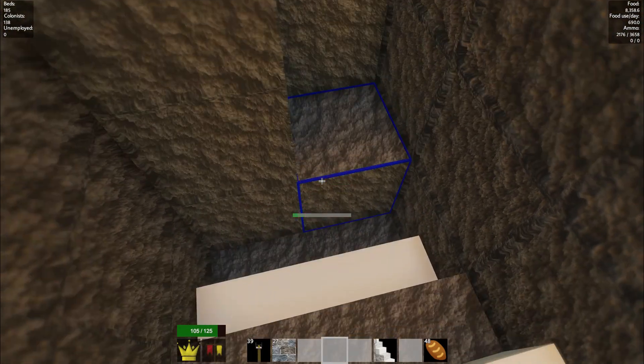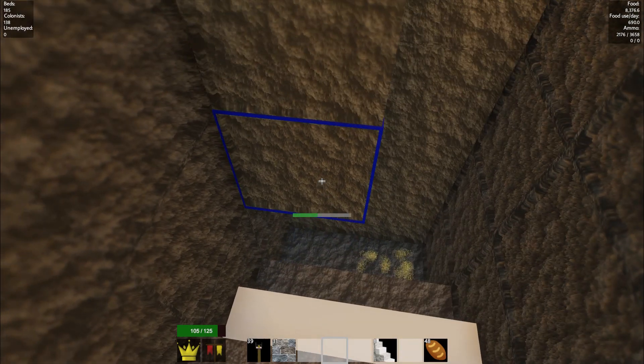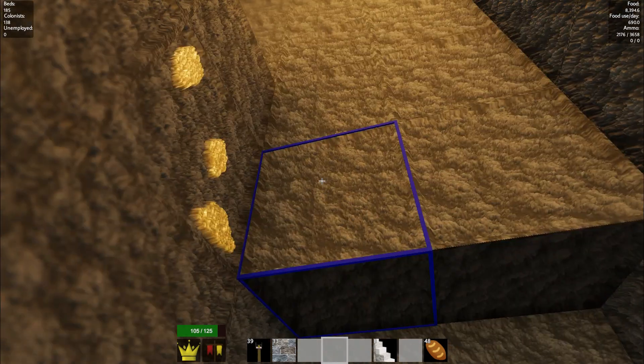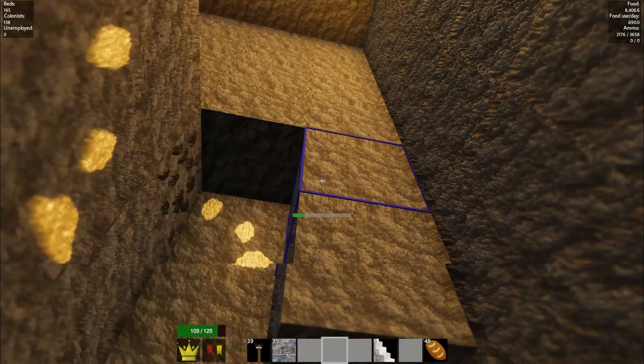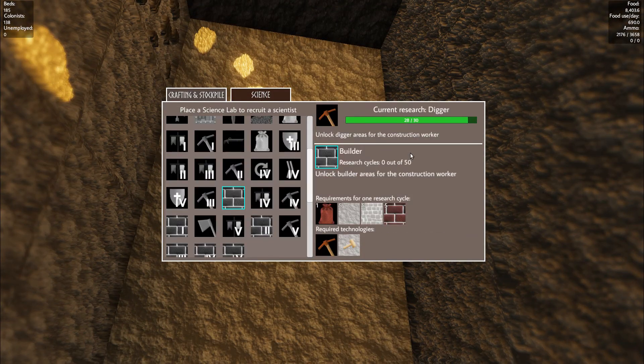We need to dig — we need to go deeper. There we go, jackpot. So that's the next level there. We're going to want to dig down there and get our diggers in place. How are we going with the science? We'll be done in a sec — fantastic.